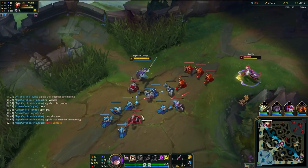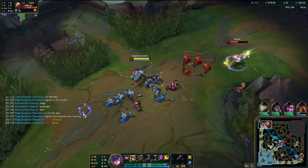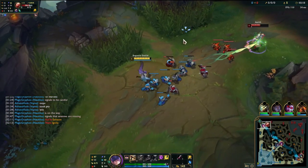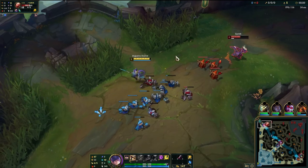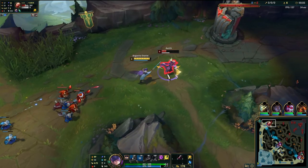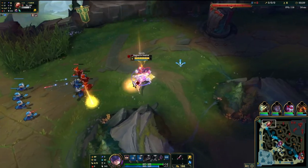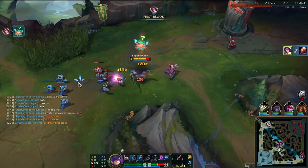Whereas PTA helps Fiora dominate in 1v1s at all stages of the game, which is her ideal environment since she is a split pusher, and it also feels really good in teamfights as we wait for the fight to begin. Realistically, on paper, Conqueror sounds like it should be better than PTA, but when it's actually played out and you understand the playstyle, PTA can feel much more rewarding.